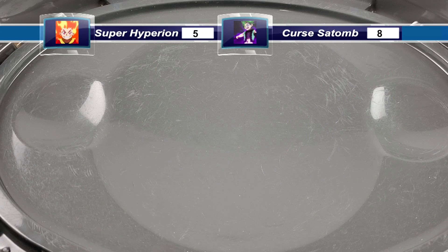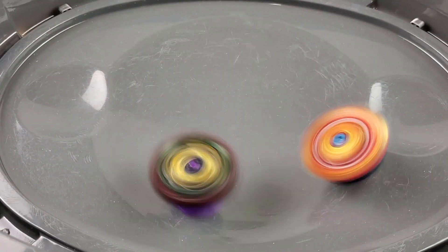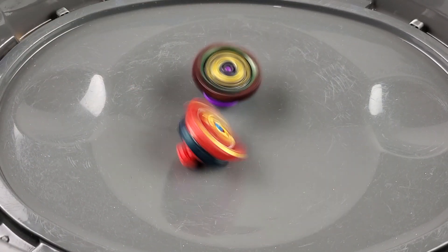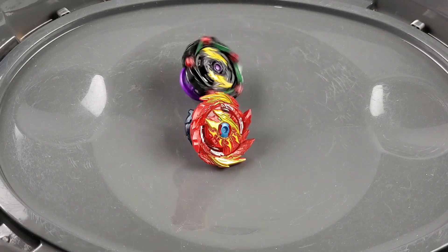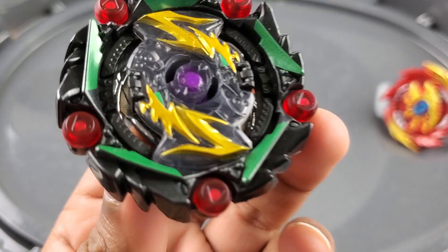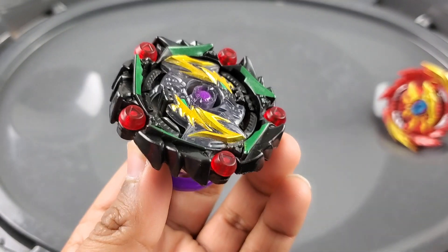Three, two, one, go shoot! Looks like Curse the Tomb takes that win. New score is now nine to five - so Curse the Tomb is one point away from taking today's win. Three, two, one, go shoot! This is what a real attack looks like.